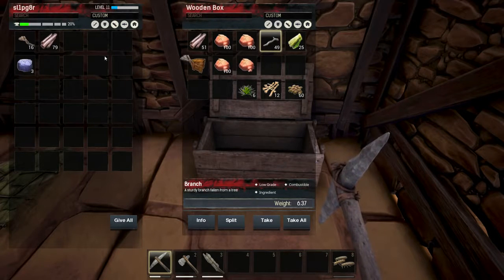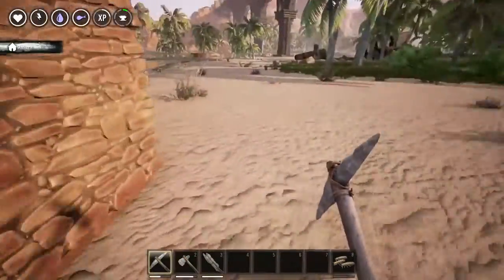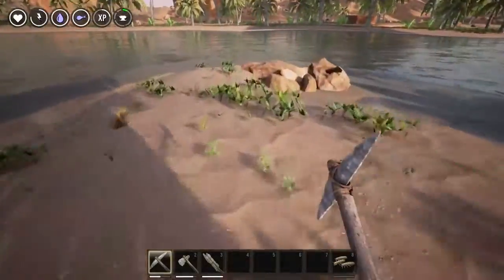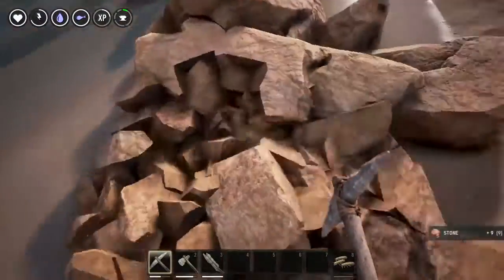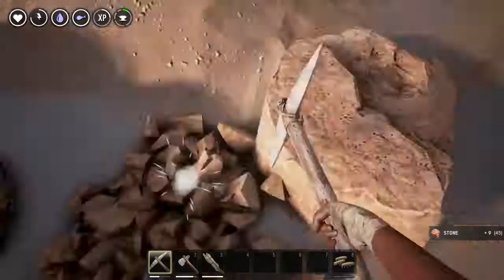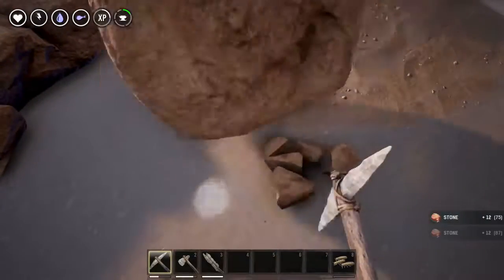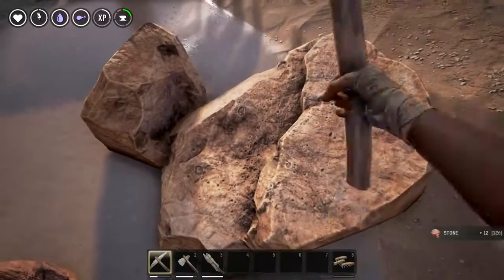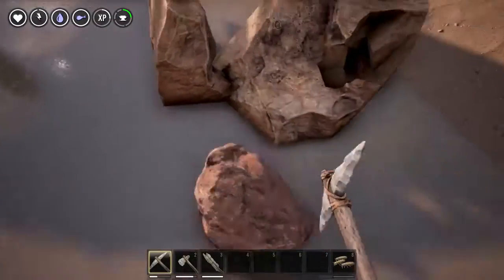We have a lot of stone - a lot of hot stone action right now. I've got a bunch of branches, twine, and some wood. I've been collecting some iron stone but haven't been watching the lower right-hand corner when harvesting, so I'm not exactly sure where I'm getting the iron stone from - I think it's from these rock areas here. I want to gather up a bunch of materials so we can get a huge amount of building materials made.